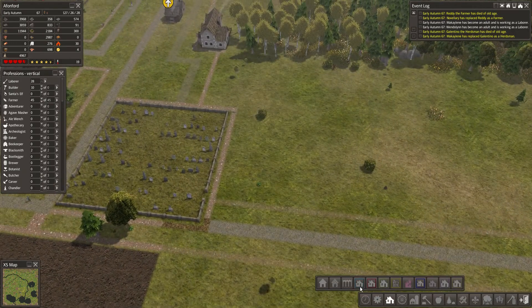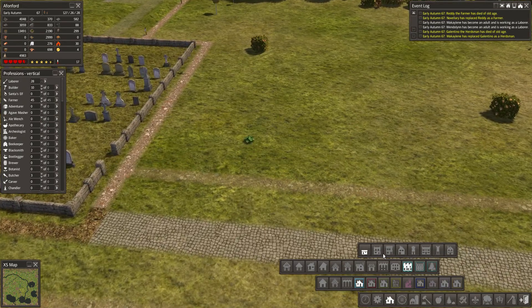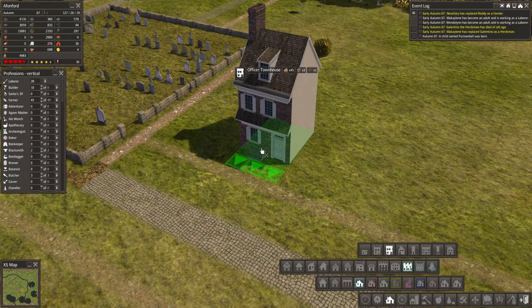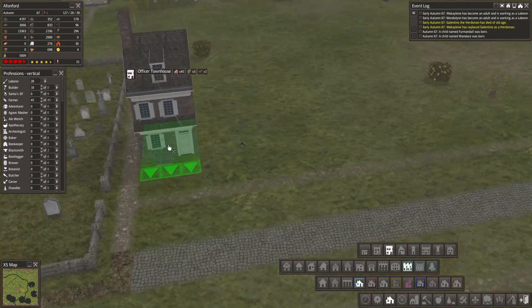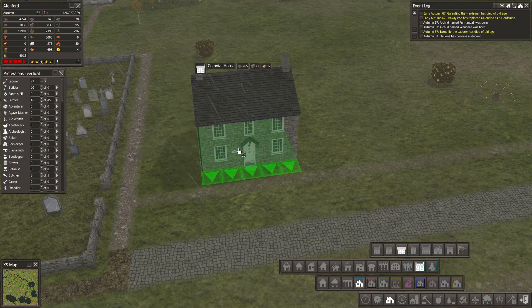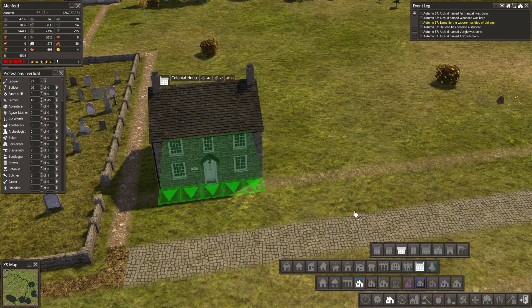Now we're going to plan this out. Where were the houses I was looking at — was it these row houses? It was housing like this, wasn't it? This just looks lovely. And they're only three wide — so that's the kind of housing we're looking for. Or we look at these, which are five wide.